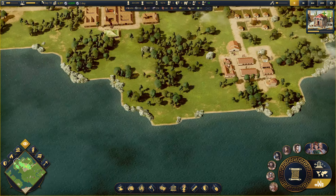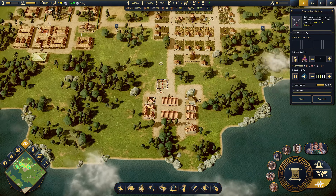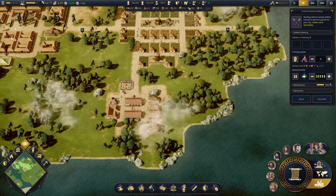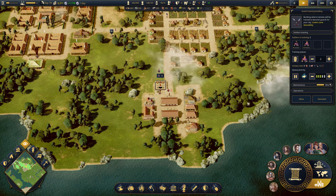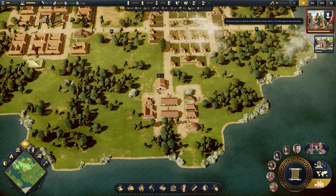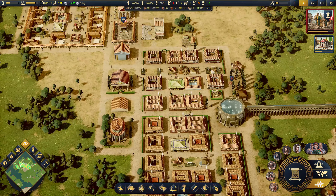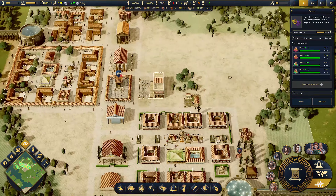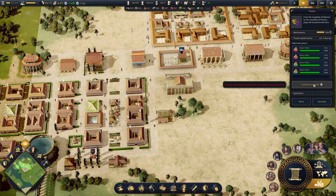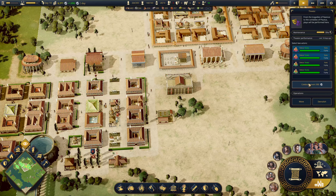I want to go back to the training camp because I want to see - I told them to train five, I told them to train four, and they've trained four. Train two more. Patricians leave in search of settlements where there's no shortage of entertainment. I've got entertainment - the entertainment thing is here. Celebrate events.